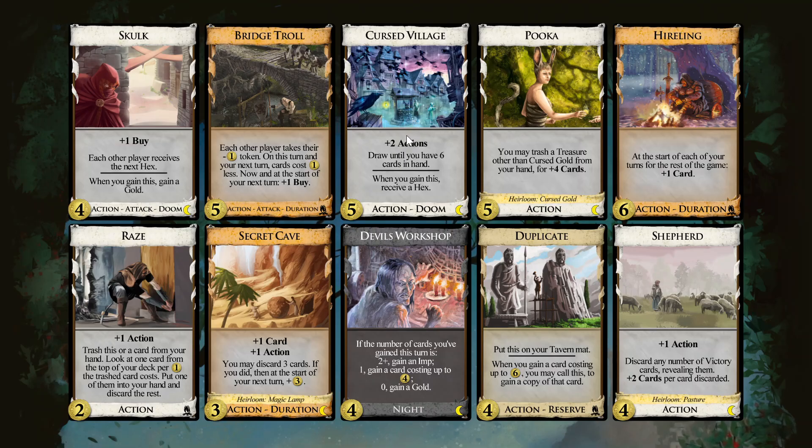I think Draw to X with actions and Bridge Troll are a very powerful combination, and it's probably the strategy to go here. The question is how do you get this going as quickly as possible? We have Cursed Gold because there is Pukka.